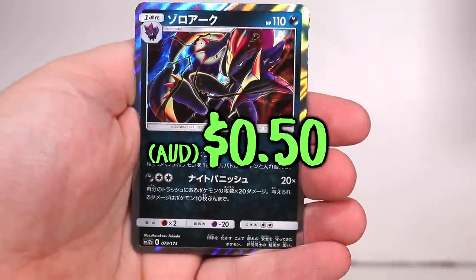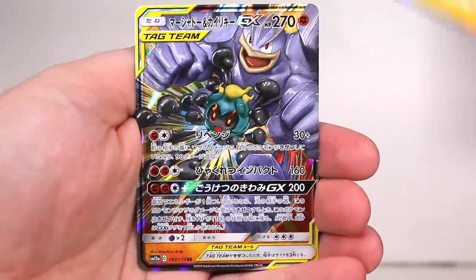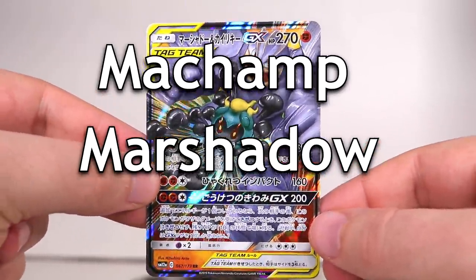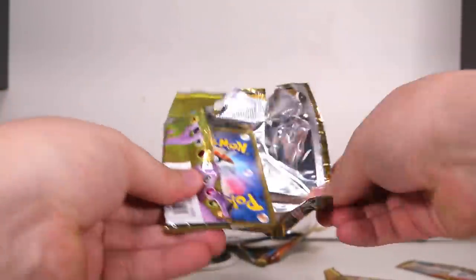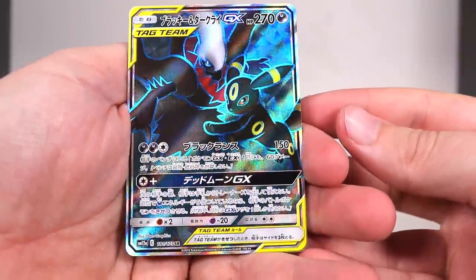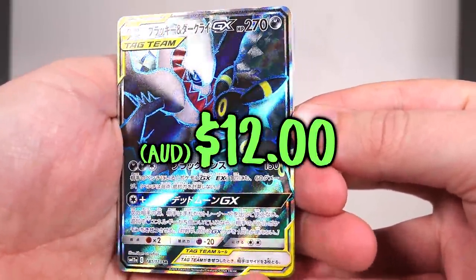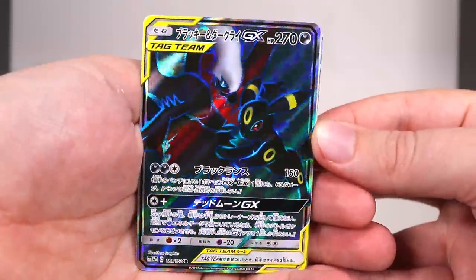So we get those two out of the way then we'll go into the bulk cards. On the end this time we've got two holos — haven't seen either of those — and then we have a tag team GX. Then Marge Simpson's in there — you've got the perfect trio. In this set there is a silly amount of secrets, so it's very likely when we pull a secret it's not going to be one we've seen before. The energy is not a secret — we have 181 of 173, that's Darkrai and Umbreon. Really starting strong today.